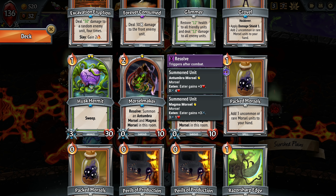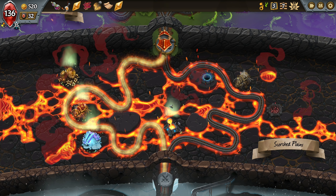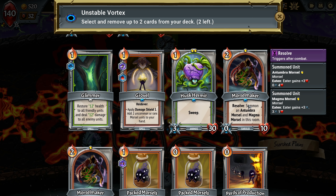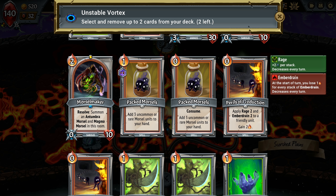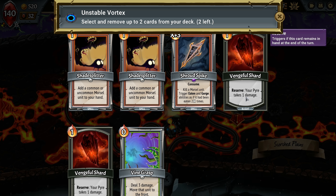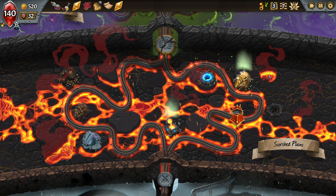Maybe this is where we could turn those other cards into better ones. We've got 520 right now. I'm going to go here for the trinkets. Let me see if there's anything I can consider getting rid of. Perils of production - this has come through in a couple of nice scenarios, I suppose. And we want to keep the blights for the extra ember. Maybe we just don't vortex anything.